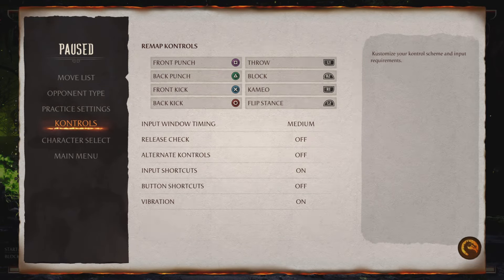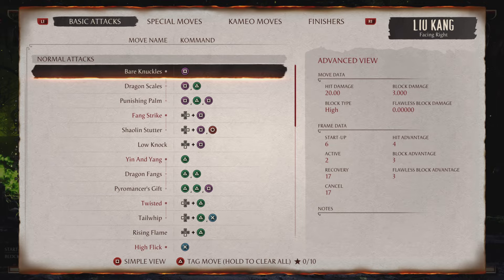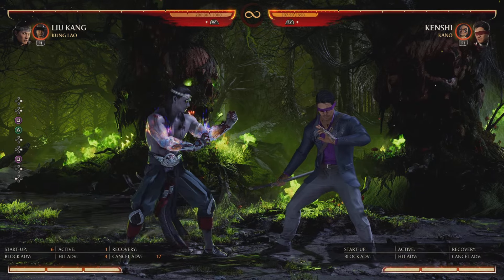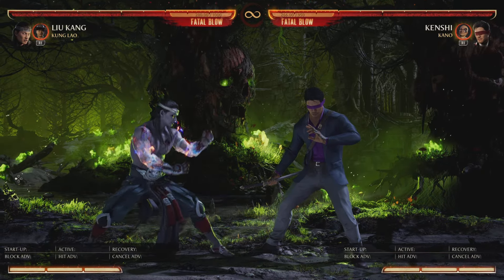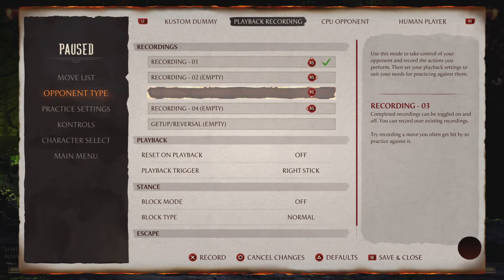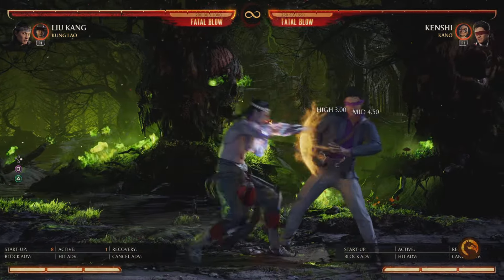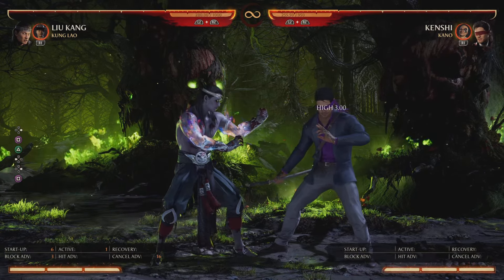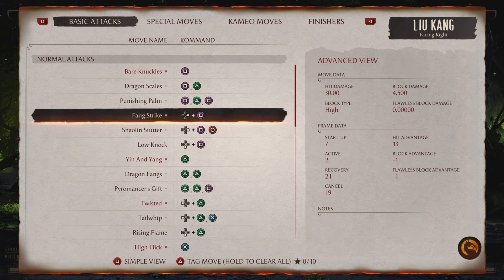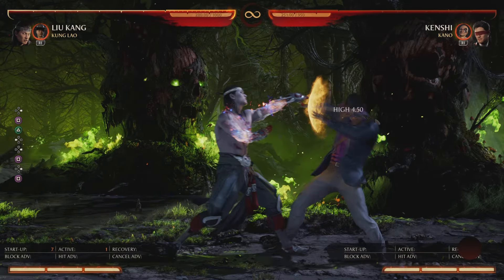The first thing we cover every guide is buttons. Liu Kang actually has the fastest stand one in the game — six frames on startup, so he can punish anything that's minus seven. He's got the fastest punisher in the game. The full string is one-two-one. On block: one-two-one is minus six, one-two is zero on block, and stand one is plus three — stand pokes are usually plus on block.